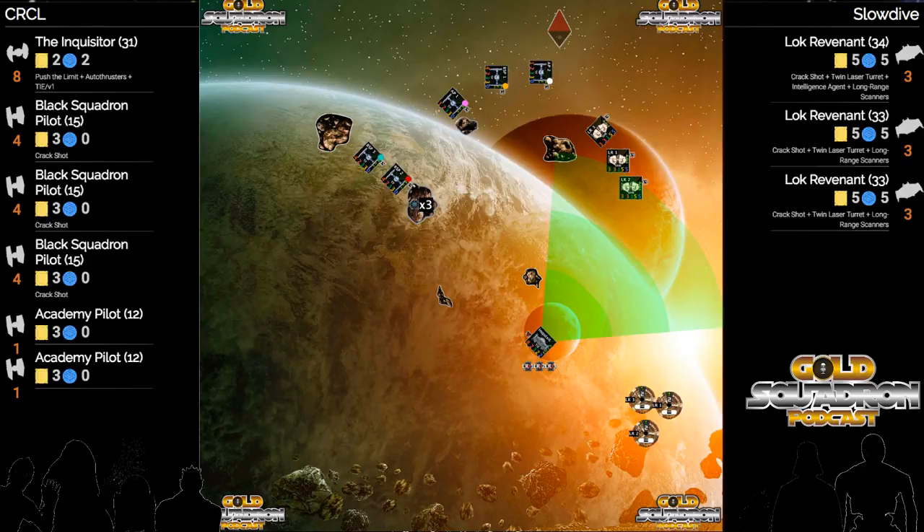We've got some action here. Inquisitor's checking for range and looks like he's got a range one and two in his arc, which is good for him. Start chipping away at the back guy - he's most likely to be able to keep his arc on him consistently for the next couple of turns.